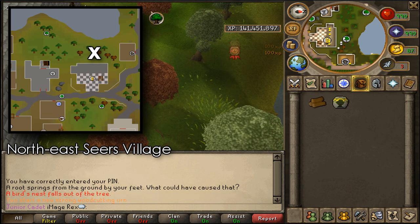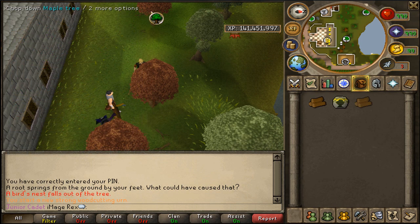A good place to cut maples is northeast of Seers Village, right above the bank. You can bank them right to the south, which is very convenient.